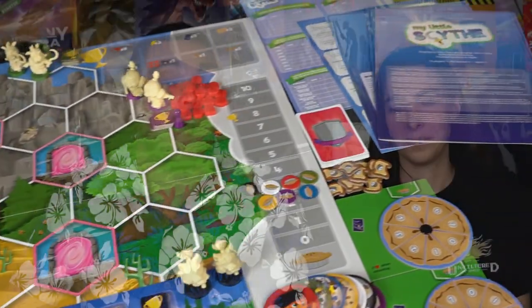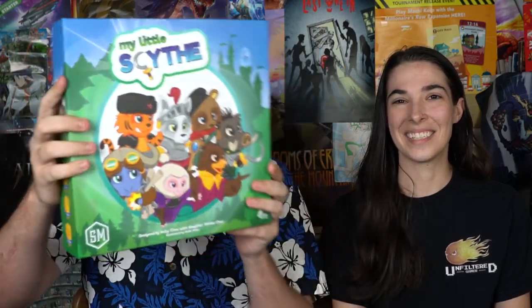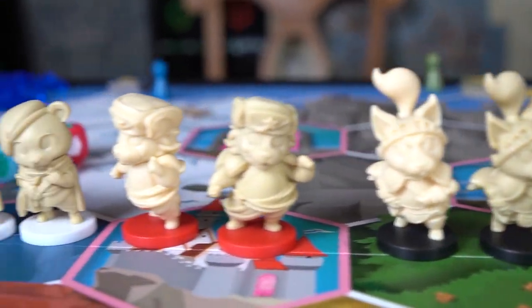My Little Scythe from Stonemaier Games is basically a smaller, younger-kid version of Scythe. Worth noting: neither of us has ever played Scythe, so this review is based solely on My Little Scythe. As for quality, the components are great — there's so much stuff in this game. The miniatures are really cute, and anyone who has kids knows kids love animals, so the animal kingdom theme of trying to rule the kingdom is a great theme for kids.